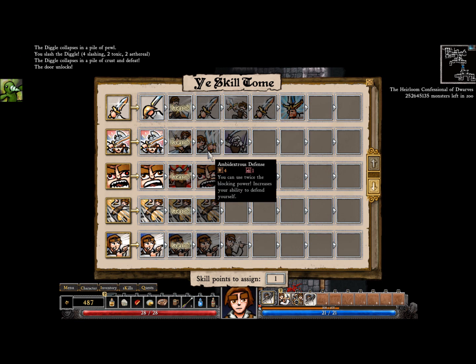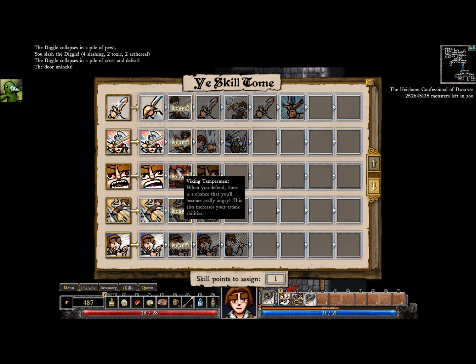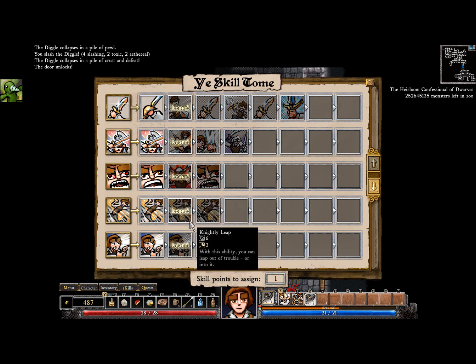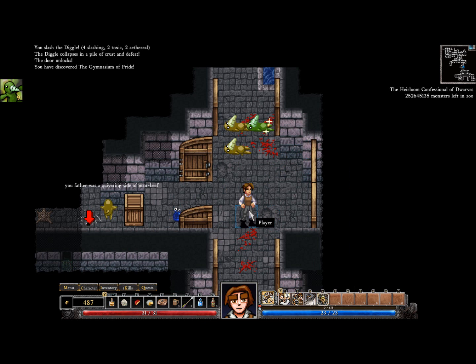I think what I'm going to do is Knightly Leap, which is another special ability. It's pretty cool, actually — it teleports you to a random spot close to you. It can be helpful.